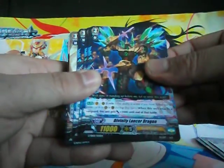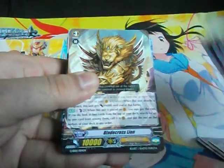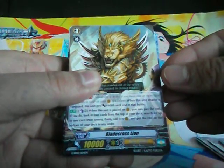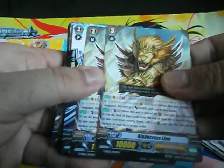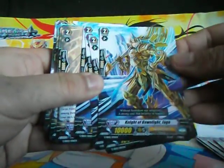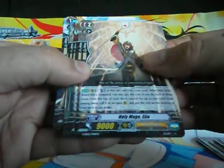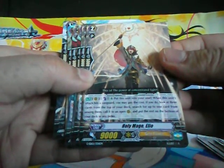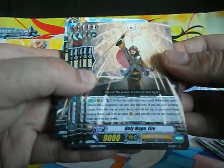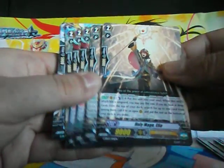You get 4 copies of Divinity Lancer Dragon. Two copies of Blade Cross Lion. Then you get your 10k base Vanilla Grade 2s — Knight of Dawnlight Joggle. Then you get Holy Mage Elio — when this unit's attack hits a Vanguard, you can Counter Blast one and put this unit into your soul. If you do, look at the top 3 cards of your deck, search for up to 1 card from among them and call it to an open rear guard circle, and put the rest back on top of your deck in any order. So it comes with 2.